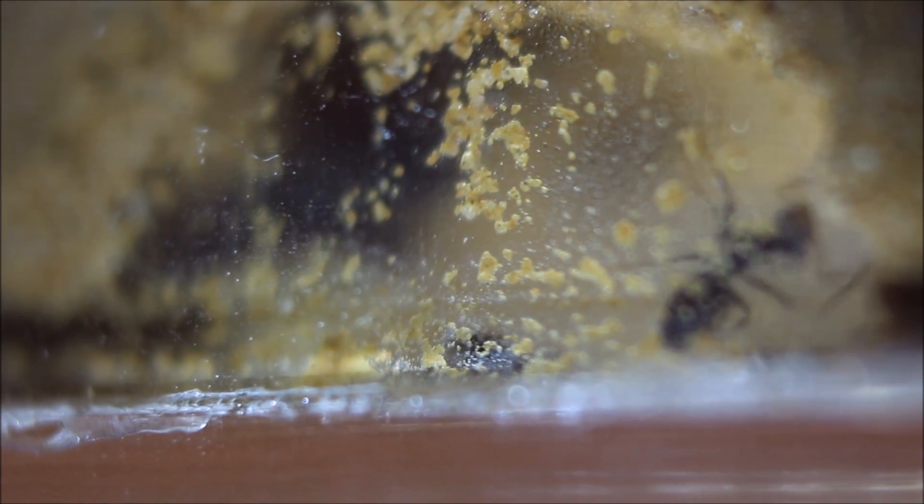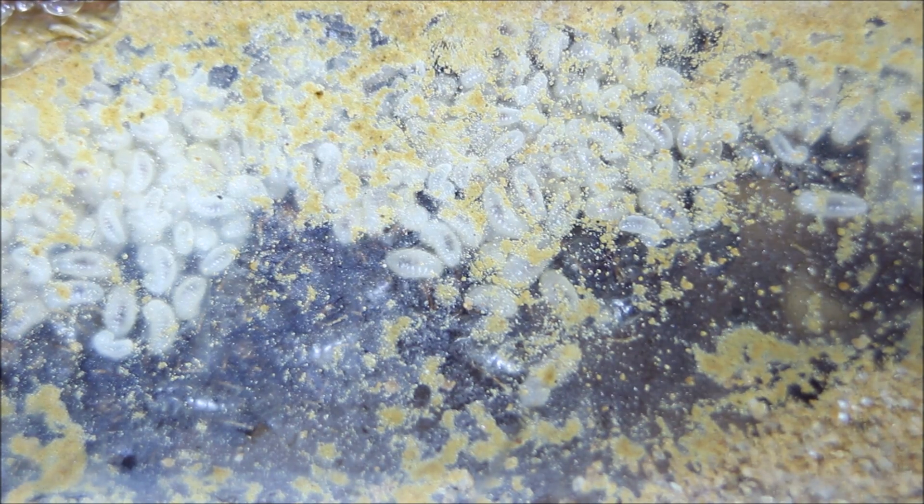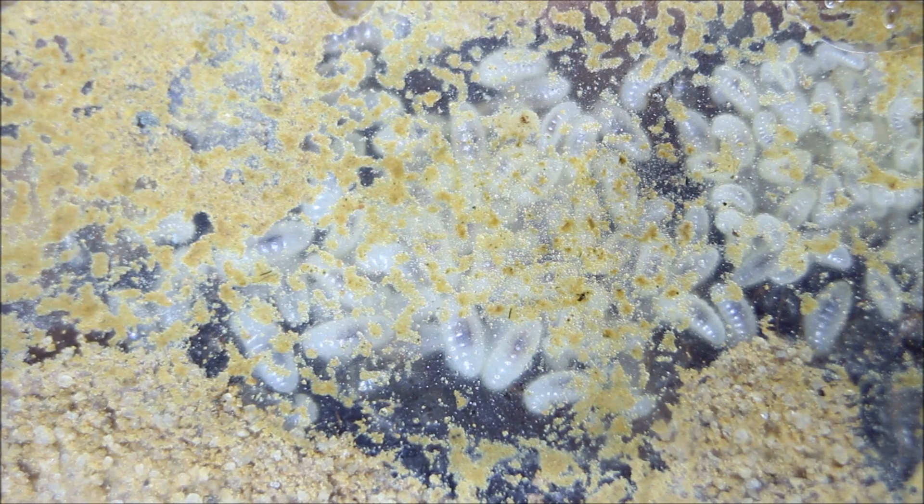Let's have a closer look inside the nest. Some workers are running around and they have plenty of space in there. Look at all those larvae that made it through hibernation — there are at least 100 of them. They also sorted the larvae: bigger ones are at the right and smaller ones are at the left. There will be such a population boom when they all become ants.